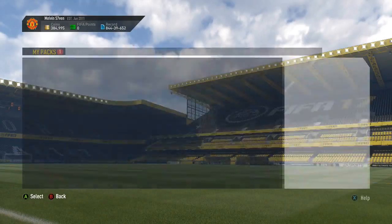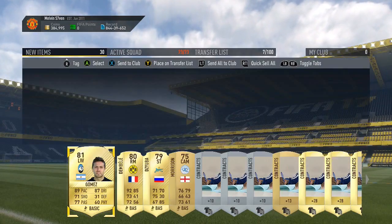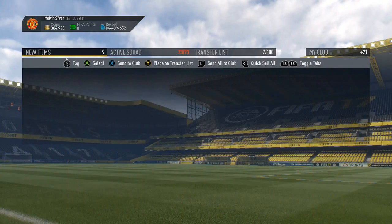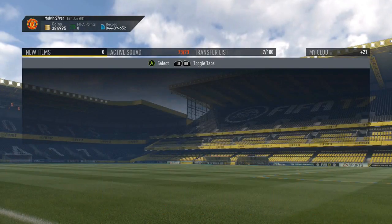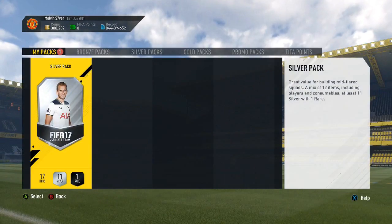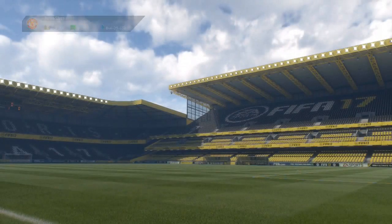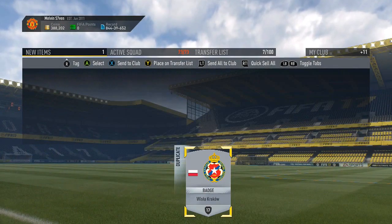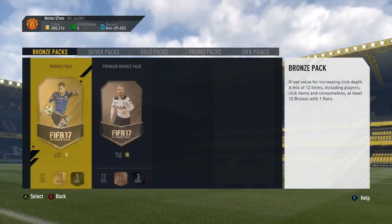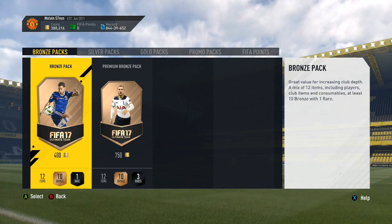We've got the 35k pack to end it — let's see if we can finish with something big. Of course we can't — an absolute disappointment yet again for an SBC, which is becoming a pretty common theme. We get a free silver pack too, but I can't remember the last time I actually got something really good from an SBC — even the guaranteed inform pack gave me one of the worst ones of the week. Hopefully you got better results. If you enjoyed, subscribe if you haven't already, like the video — peace.